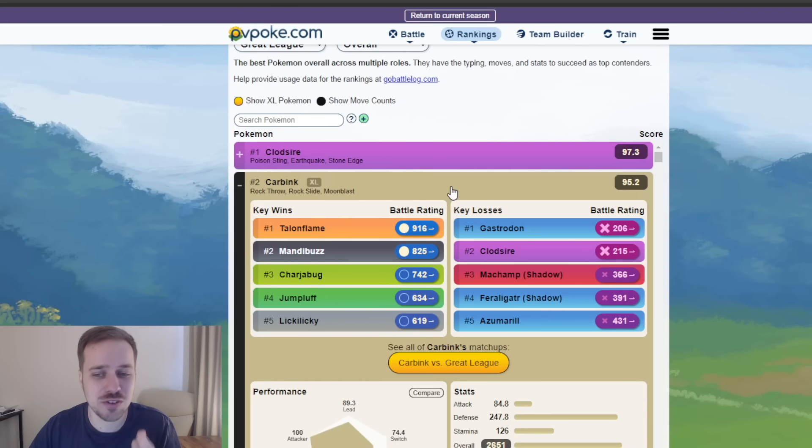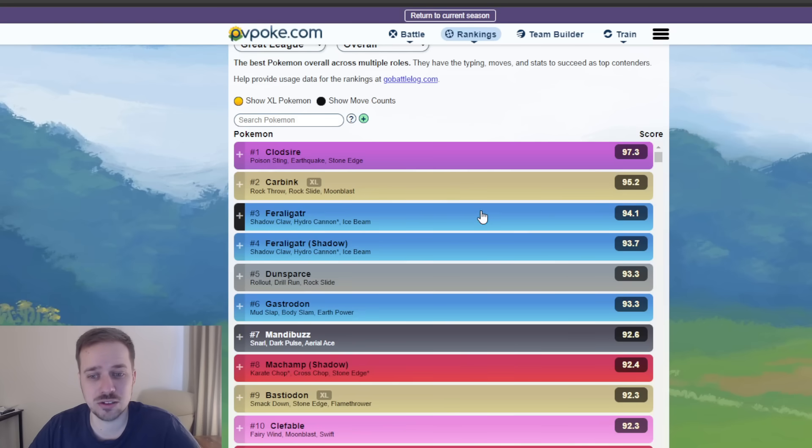Carbink is still there — even with the Rock Slide nerf. I just finished my Lickitung and my next project was going to be Carbink, but with what they did to Body Slam and Lickitung, I'm kind of scared to invest. I literally powered up my Lickitung yesterday before the news came out, and now I'm second-guessing. We are not immune to these meta changes, so when it comes to XL Pokémon I'm very hesitant about going all in on Carbink just yet.